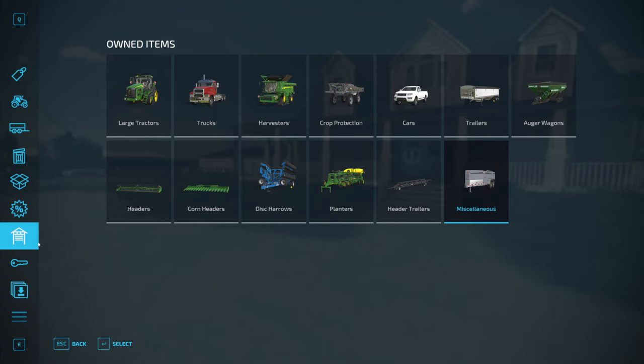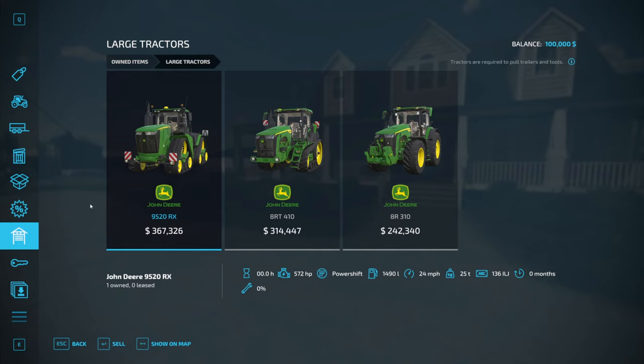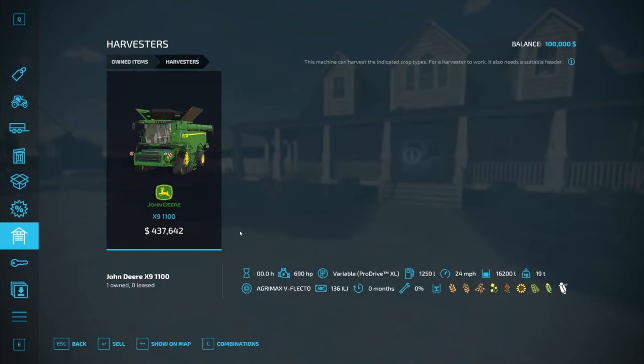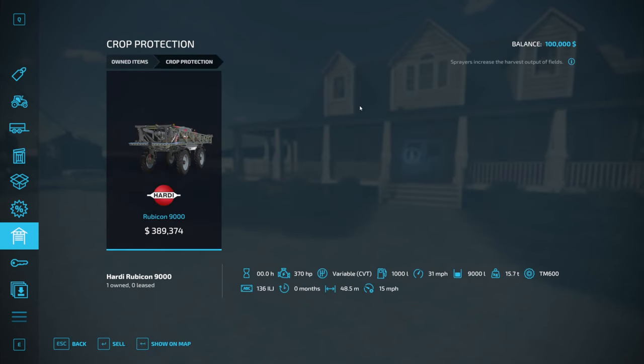Moving on to the equipment you own - there's an abundance of John Deere here. You start with the 9520RX, the 8RT410, and the 8R310 - some nice big tractors, but you need them from the get-go given the size of these fields. You also start with a Mack Pinnacle 6x8 truck. The harvester of choice is the John Deere X9 1100 with a subsequent header. You have the Hardi self-propelled Rubicon 9000 sprayer - an absolute beast, and you need it here.